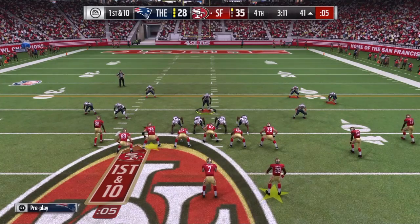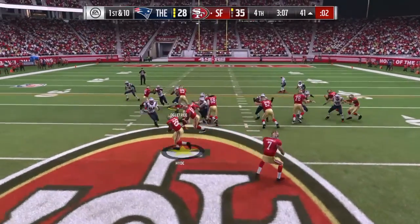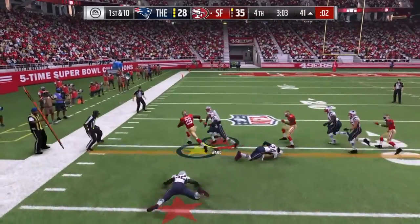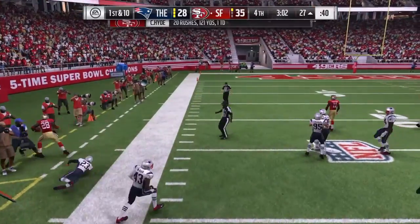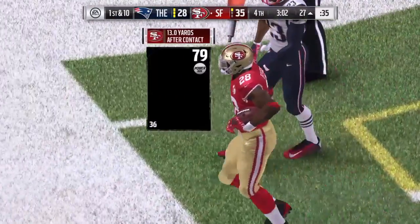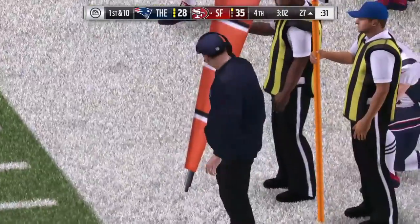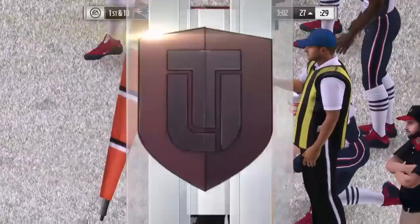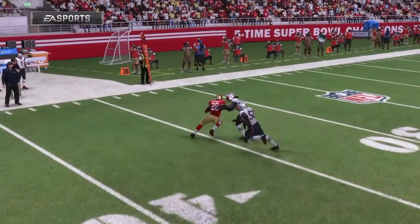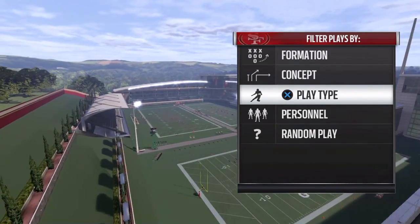Here's another one. Let's take a look — a gain of zero. Stiff arm. Breaks two tackles and gets the first down, 12 yards. For a 79 overall, that's quite a buy right there. He's probably only going for about a thousand to two thousand coins. He looks amazing.